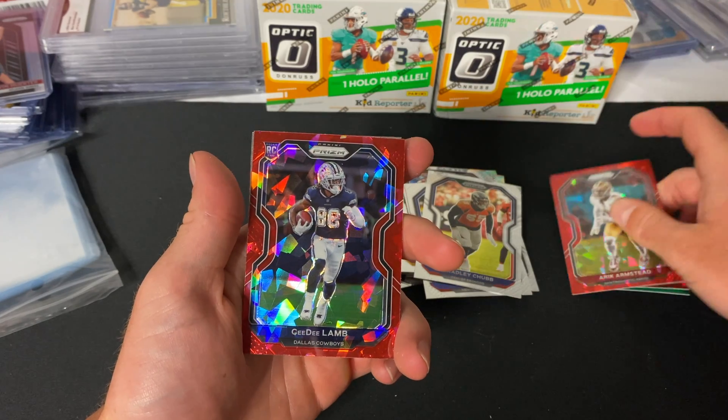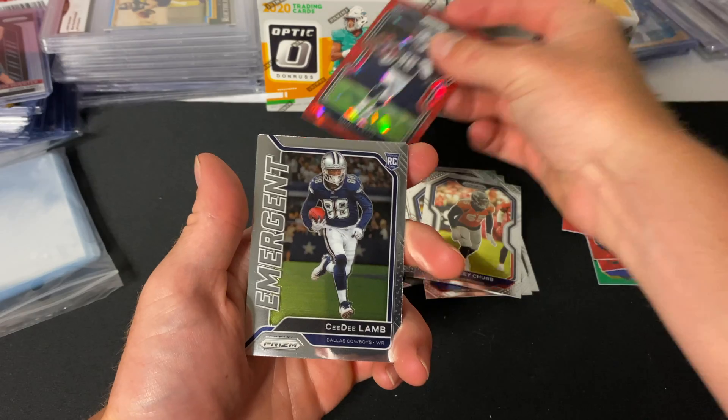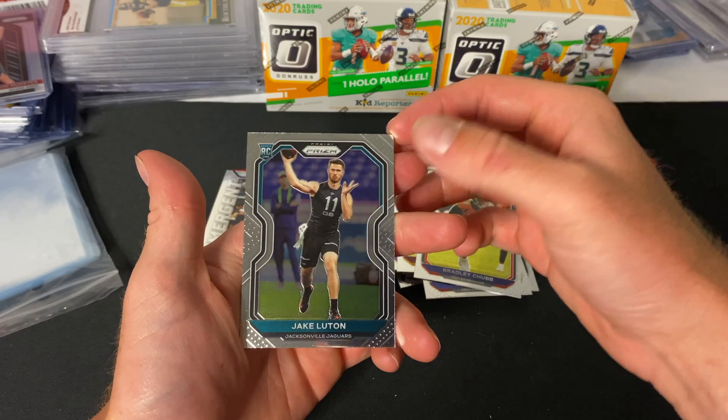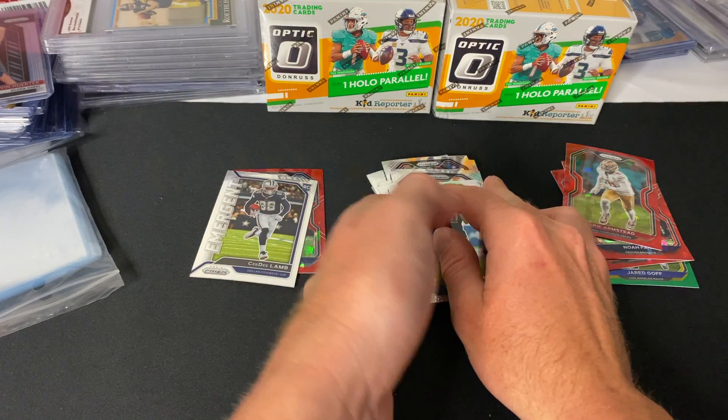Cowboys CD Lamb — nice Red Ice CD Lamb, that's a good card right there. Back-to-back CD Lambs — an Emergent CD Lamb. And we're ending it off with Jake Lutton, so definitely not the best pack I've ever seen, but not the worst either at all.